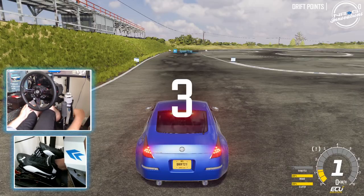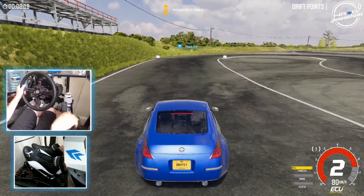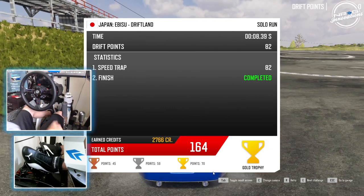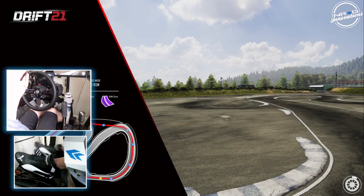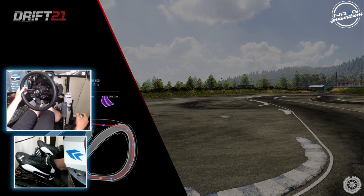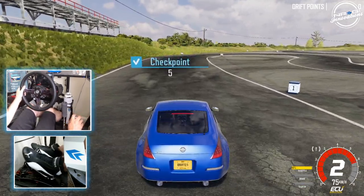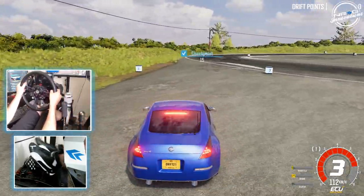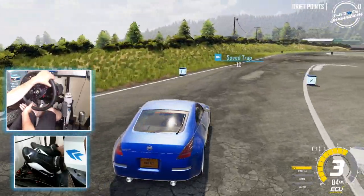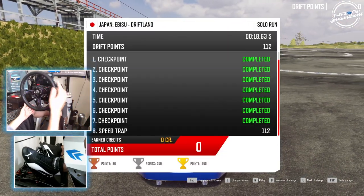I feel like this first challenge — just a quick acceleration, nothing major — in the Z is more than enough to bang first place. And that's $2,700 right into our account. The next challenge is very simply the same thing, just a driving thing. It's very quick and easy to get money. Completed, completed, completed, completed.